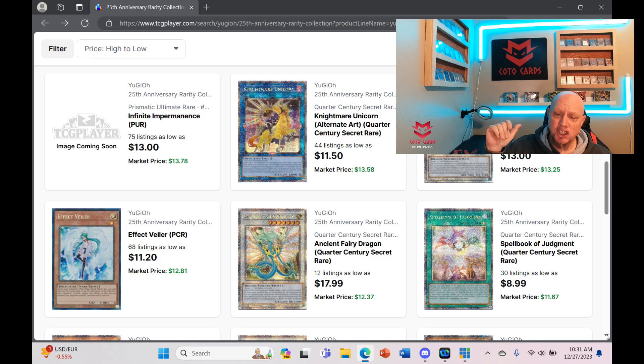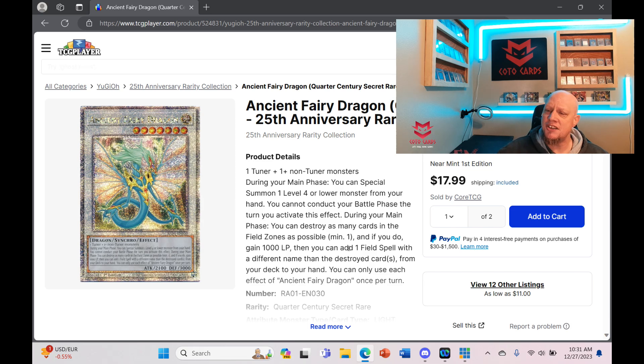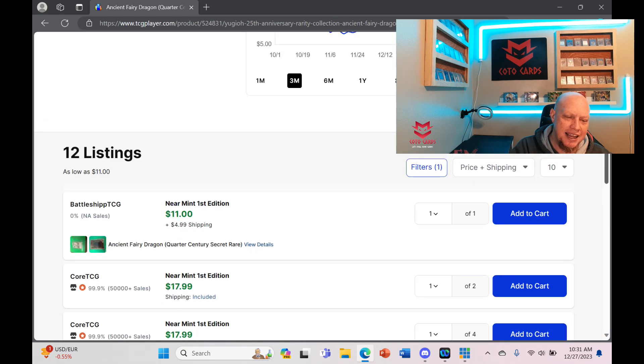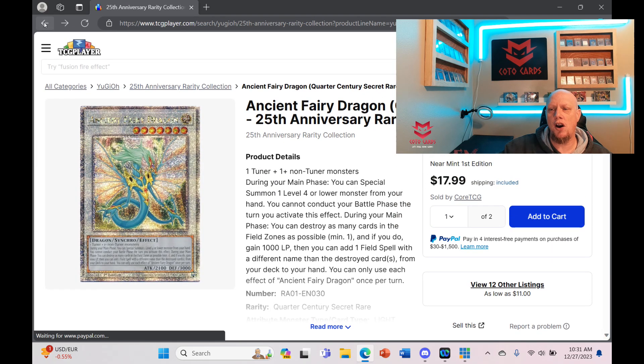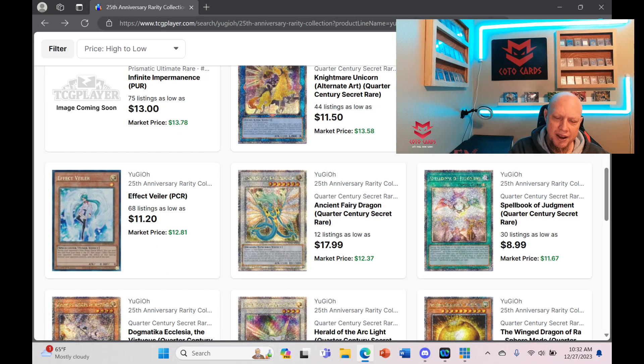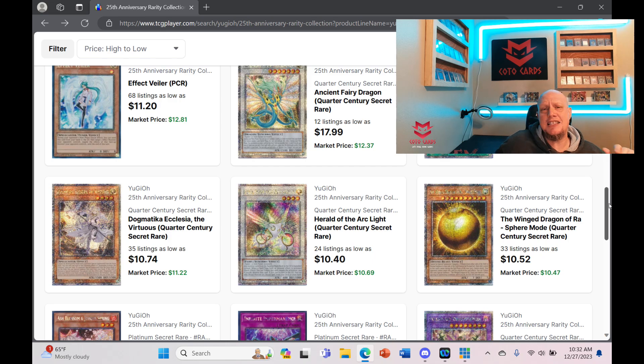Ancient Fairy Dragon — nobody's talking about this card, but it's basically bought out. Only 12 listings and already up to $18. You could have picked this up at $10; I missed out on it myself thinking I had more time. Spell Book of Judgment went up and came back down. Sphere Mode is criminally low — quantities are still pretty high, but I think it will get bought out soon. I would be buying Sphere Modes now rather than later.